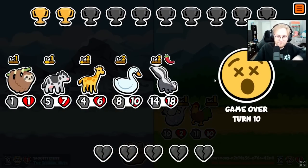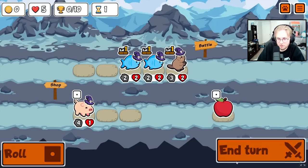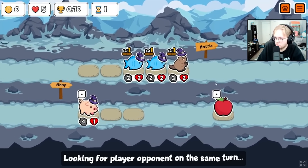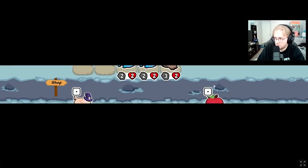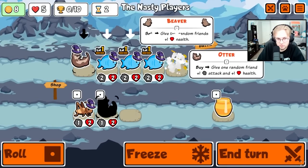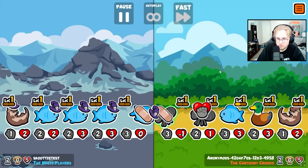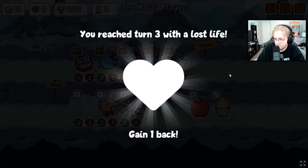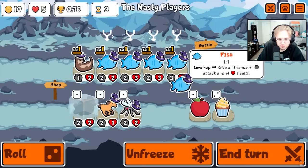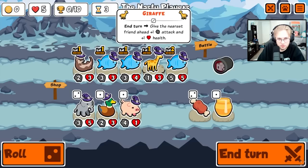I think level two milk was what got us there. That's ridiculous — of all the times. We'll go beaver, we'll be the nasty players. That's so upsetting. I guess we can do level three fish badge. I guess dice cup. Giraffe's great. Show me another fish somewhere. We're going big fish. Getting blue ribbon on sloth has got to be the rarest achievement of all time.